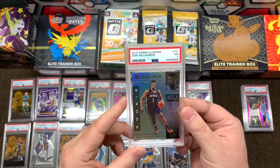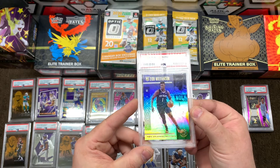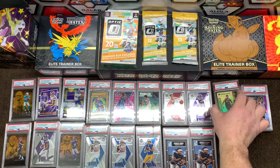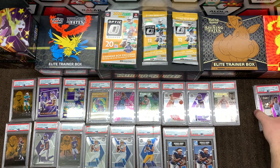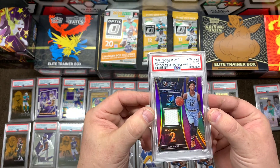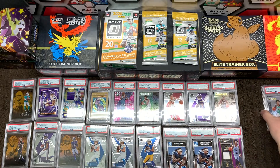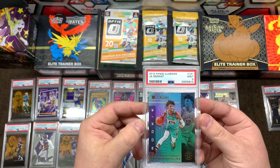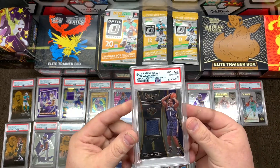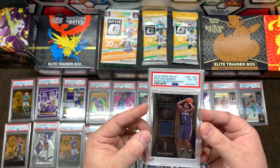Getting into some basketball again — we got Zion here. Illusions is a paper card and they're kind of hard on those. Getting cards like this graded is challenging if you want a high score anyway. Next up we got a Ja Morant — that's my boy right there, Tennessee. We got Derrick Henry, we got Ja Morant. Here's another Ja Morant 9 Panini Illusions — loving some Ja. And then you can't have Ja without having some Zion. I was hoping for a little better on this one but an 8 is an 8. It is Zion Williams — I'll hang on to it for a while.